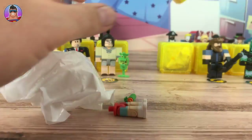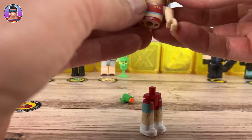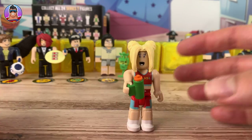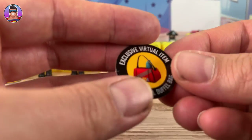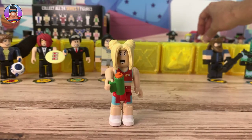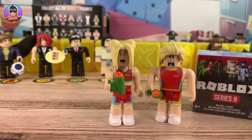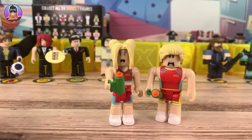Two more to go — all those pieces just fell out. We have some legs and a body. She comes with this handy-dandy water bottle, keeping her hydrated. She is Sprinter Girl from High School Life, and her virtual item is the Sprinter Girl Duffle Bag, very cool. One thing I realized after filming this the first time is that in Series 9 you get Sprinter Boy, while Sprinter Girl comes from Series 7 — very weird that they're not in the same series, but still very cool.